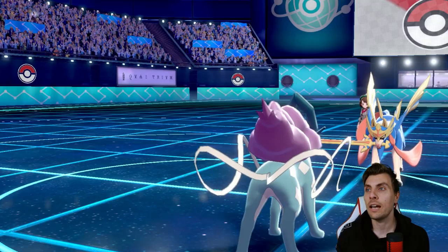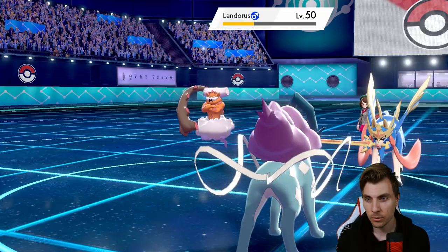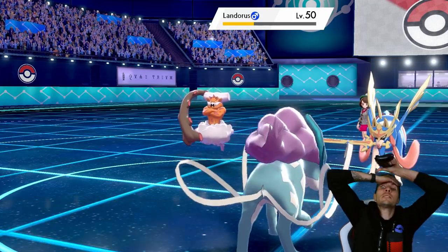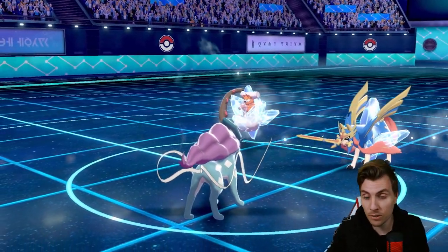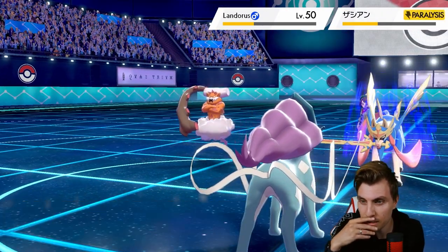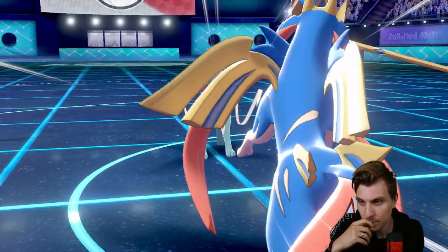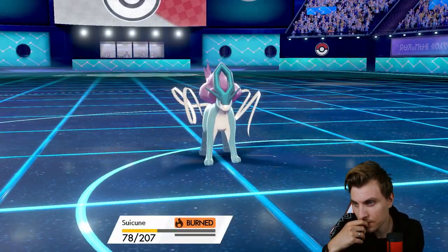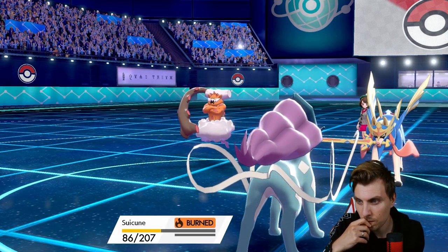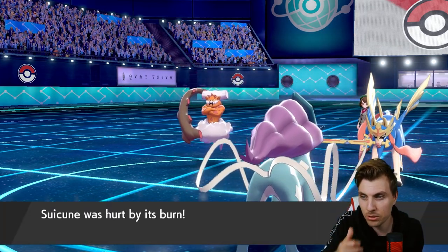I think we Icy Wind here — Icy Wind will take down Incineroar. Then if Landorus comes in, we can snag it. The fully paralyzed turns my opponent has had definitely come in useful. We should catch Landorus here — which is perfect. Landorus goes down, so that's not an issue anymore — that was the biggest threat to us honestly. I guess we deserve the miss there. We need Zacian to be fully paralyzed — if it's not, then we lose this game.